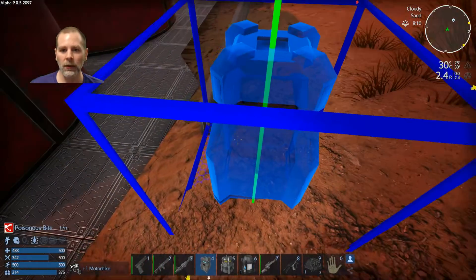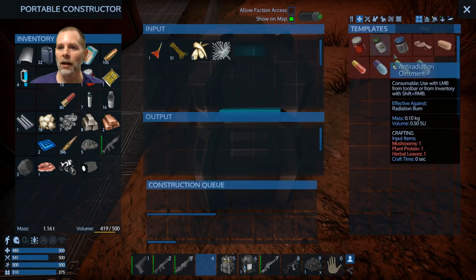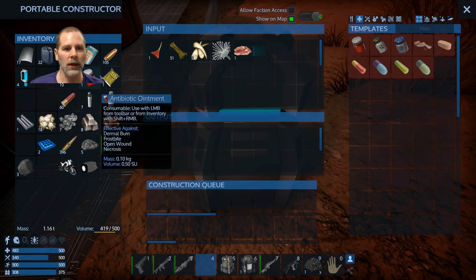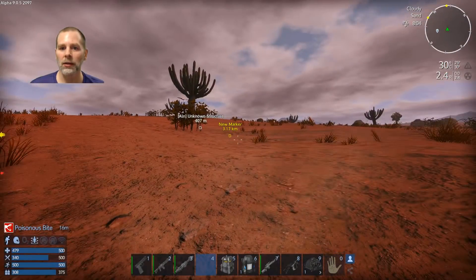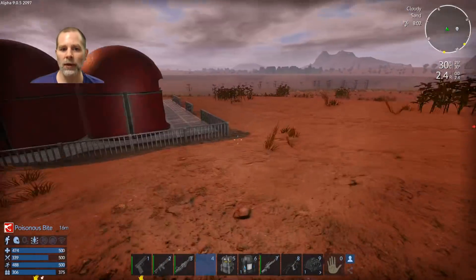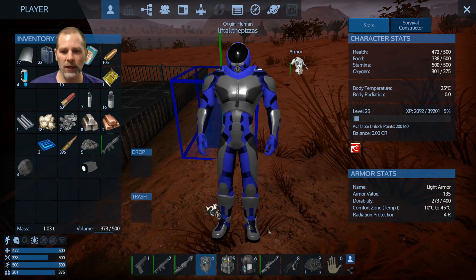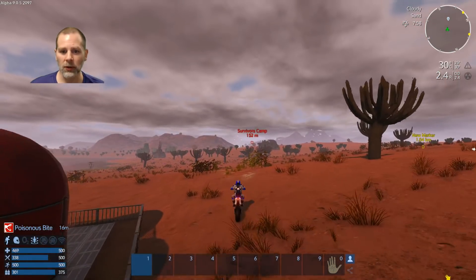Let's see if we can do anything with alien tooth or something like that. We can't make any of those things. That isn't good against poisonous bite. We need to find something that will cure that. Let's grab this and get the bike out of here. 16 minutes — does that mean I actually have 16 minutes to deal with it before it gets worse? That's a long time.